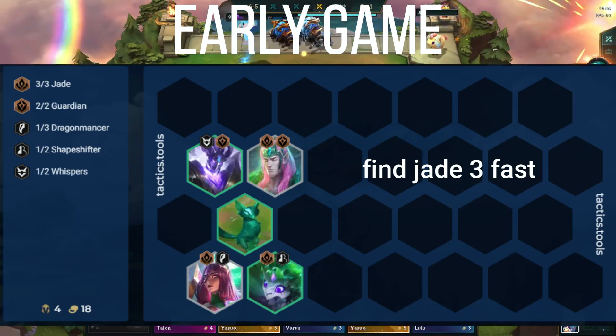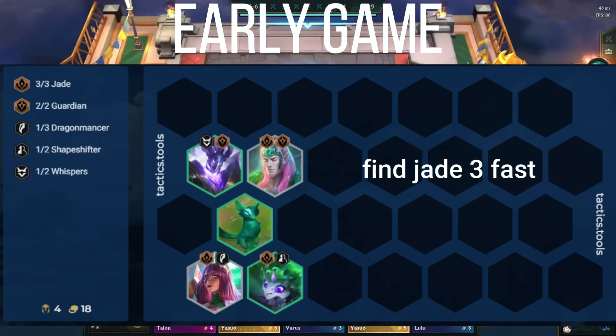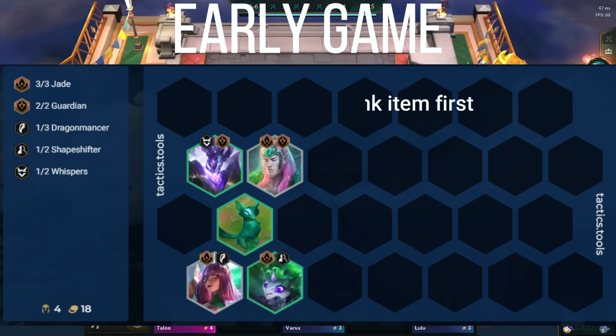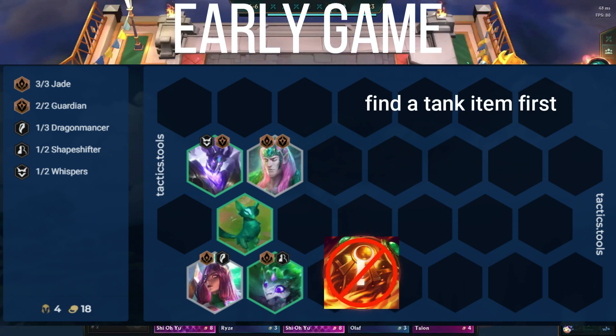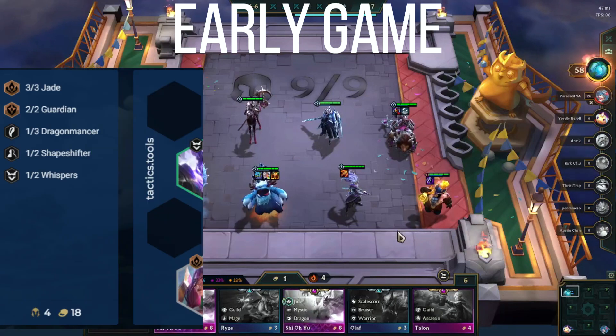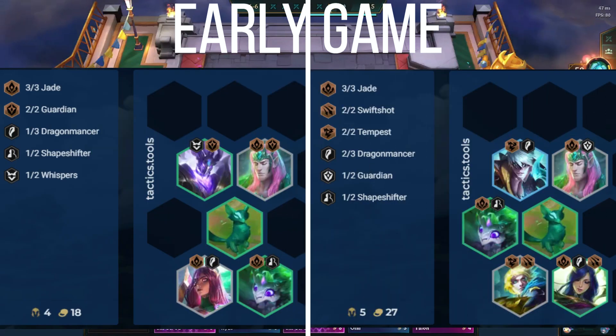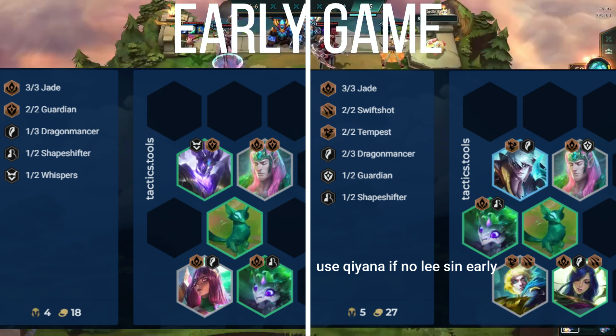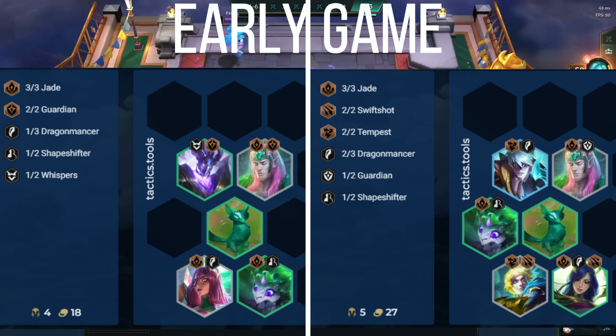For this comp, you want to find Jade 3 ASAP. Use Karma or Ezreal plus Tauric to hold items early. I recommend going for a tank item first. Usually that means Sunfire, but since Anivia likes Morello Namakon, we want either Warmogs or Stoneplate first. Here's how the two carry variations might look depending on what you find early. The Ezreal start is my preference since Tempest 2 is strong early game. Lee Sin is preferred but using Qiyana also works here as well. You will also need to be level 5 to fit Jade 3 plus Tempest 2.